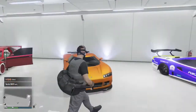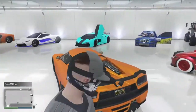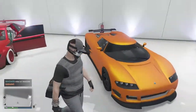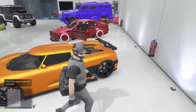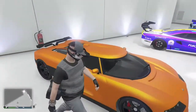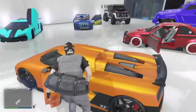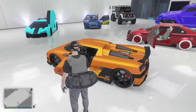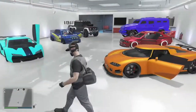Next car is the Entity XF. I've also had this since 360. I've just changed the color and the number plates on it. I like this car — it's not the best in the world but it's still good. Here's the interior. It's still like a car from 360, so you know.